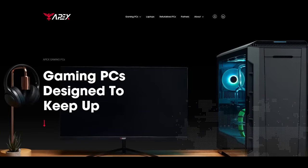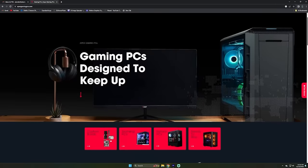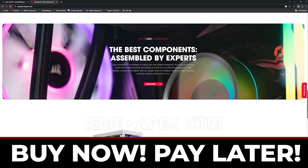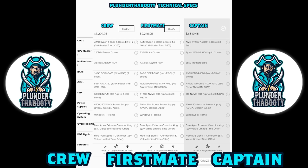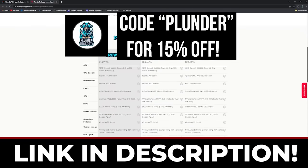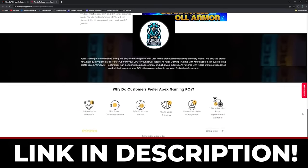I've partnered with Apex Gaming PCs to bring you my personal line of PCs. With the holiday season fast approaching, this is the perfect time to take a look at PCs, and Apex has also recently partnered with Bread — so if you want to finance your purchase, you can buy now and pay later. We have three different tiers: the Crew, the First Mate, and the Captain. Click the link at the top of the description and use code PLUNDER at checkout for up to 15% off your entire purchase.